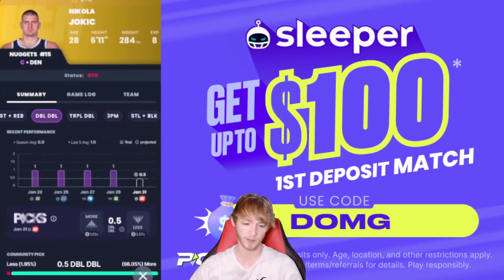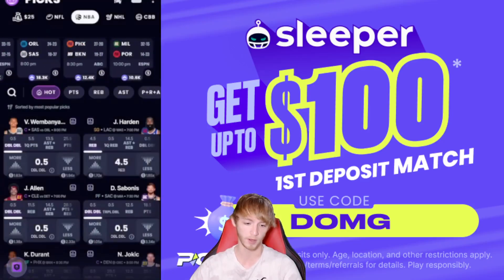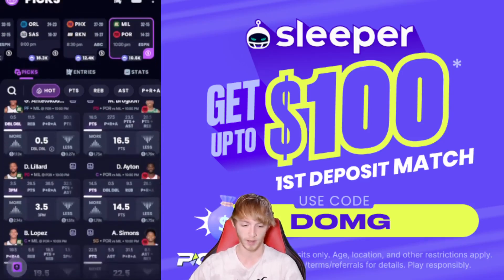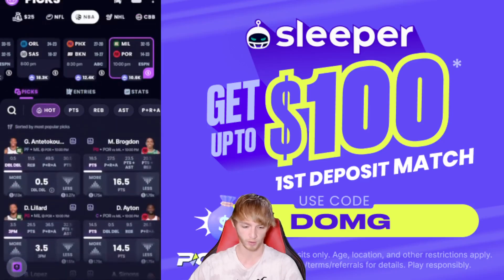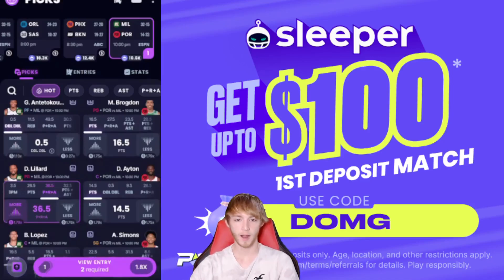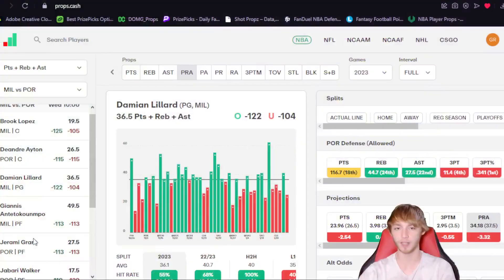So the first player prop I like is going to be in the Portland game — we're actually going with both props in the same game here. So if you're on a sportsbook, you can do the same game parlay, but I like these over on Sleeper today. We're going with Damian Lillard over 36.5 PRA today. He's facing Portland — he's going to be in Portland playing there today, and obviously the motivation should be there.